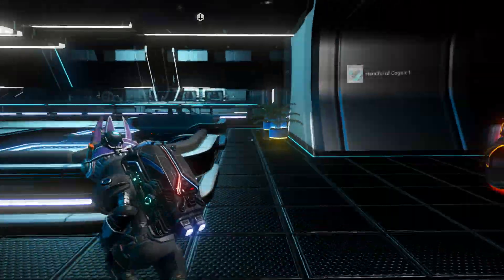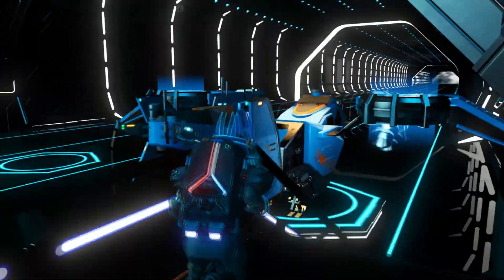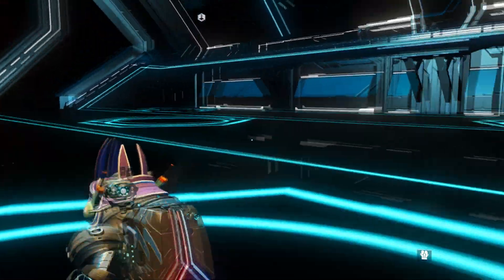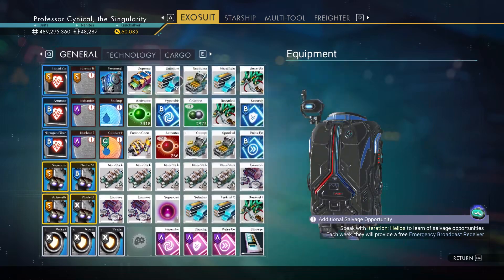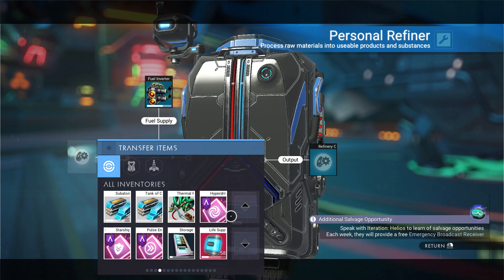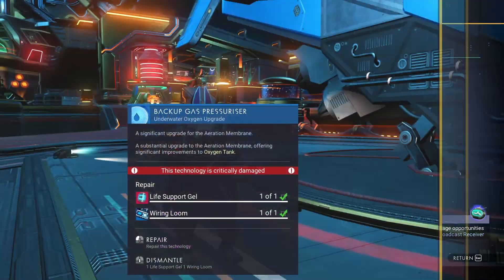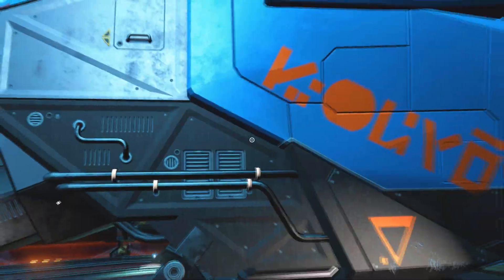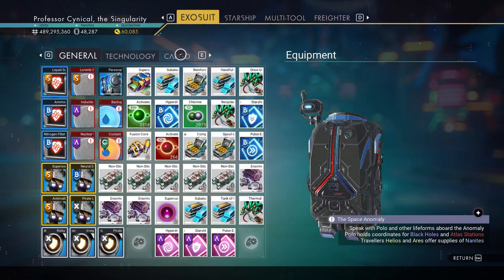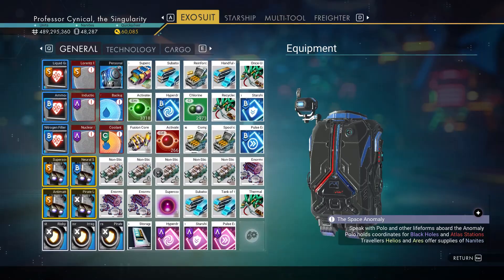If you only get one or two augmentations, not to worry. What we're going to do right now is jump into a ship, fly off into space, and go over to the anomaly. Once you're in the anomaly, open up your personal refiner and grab those storage augmentations — no matter if it's only one, two, or three — put them in there. Then we're going to jump in and out of our ship to create a save point, which is very vital.